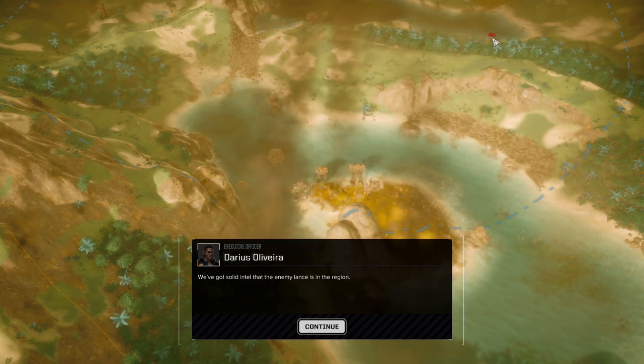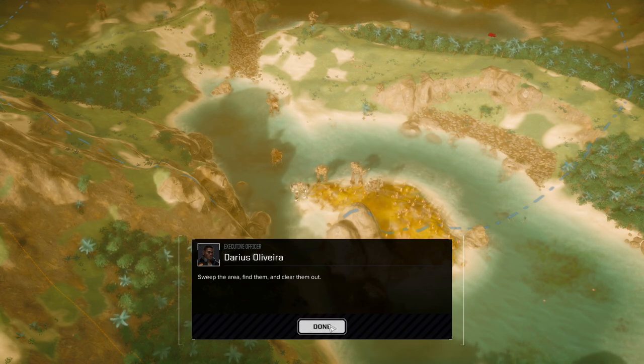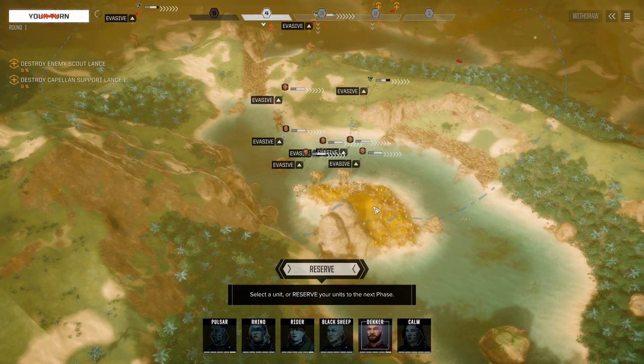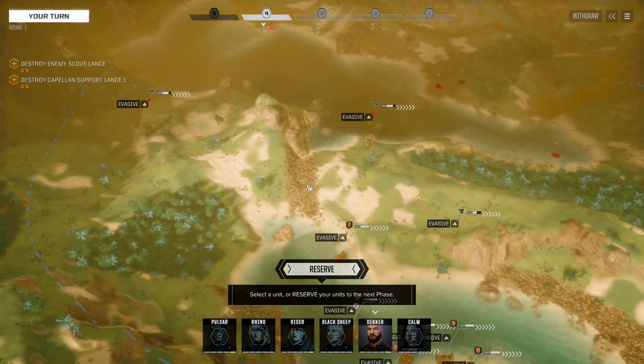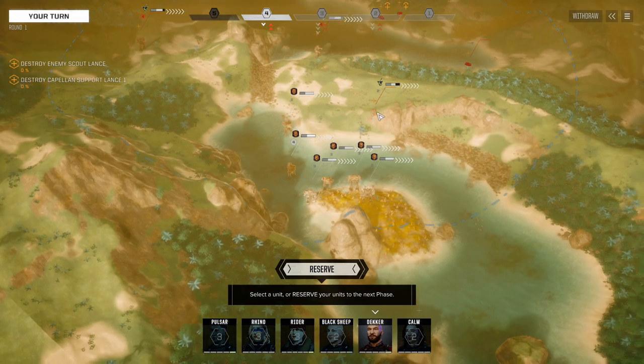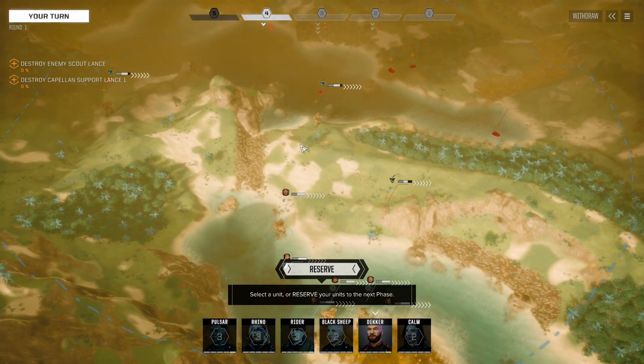Immediately — vehicles. Great. We've got solid intel that the enemy lance is in the region. Sweep the area, find them, and clear them out. Okay — Wolverine, Griffin, a 40-ton vehicle, a 60-ton vehicle, a 55-ton vehicle, and also a Manticore. And everyone has spawn protection.